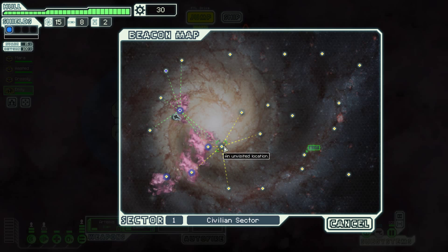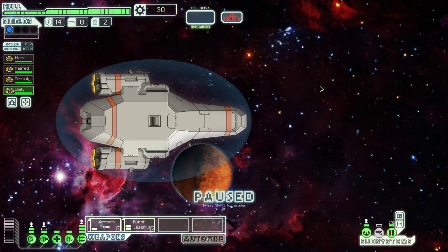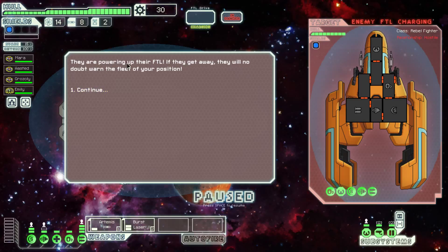Usually I only have three guys. I usually make it three or four galaxies — or whatever you want to call them — before I die. Once I made it six, then I died. You stumble across a forward scout of the rebel fleet. We're gonna have to kill them. This is his weapons, this is engines, this is shields, this is oxygen, and this is the bridge where they control the ship. So we have to kill him before he escapes — they're powering up their FTL drive.